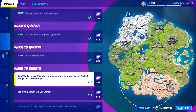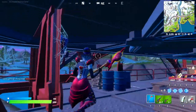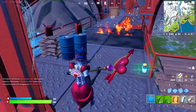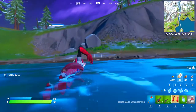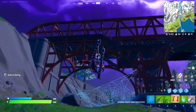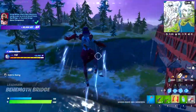Week 13 quests are out on Fortnite. Using Spider-Man's web shooters, swing under an arch at Desert Arch, Big Bridge, or the Covered Bridge. For this one I've gone for the big red bridge because there are always webs there, and you basically just have to go and swing underneath one of the arches — a very simple one.